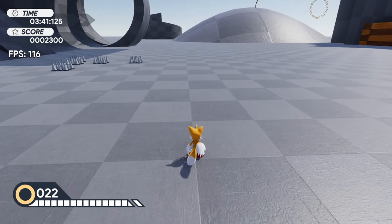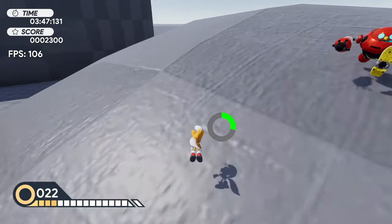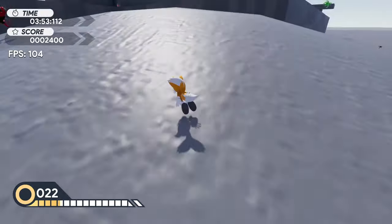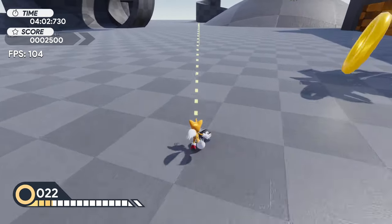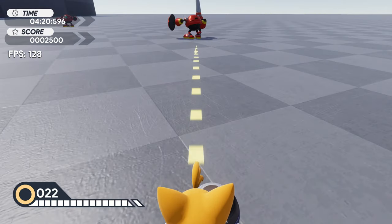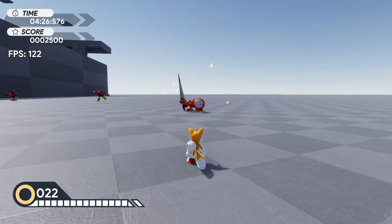I'm gonna switch to Tails - you press F2 on the keyboard to activate Tails and Knuckles. Tails can fly for a short period of time, and he has a tail spin too, which is reminiscent of Sonic Frontiers. He also has bombs that you can aim - hold up for a good while and you get a first-person view to aim them.